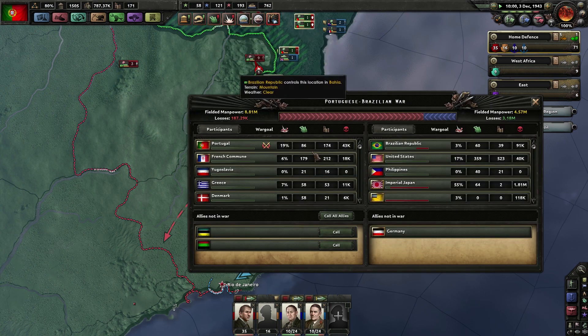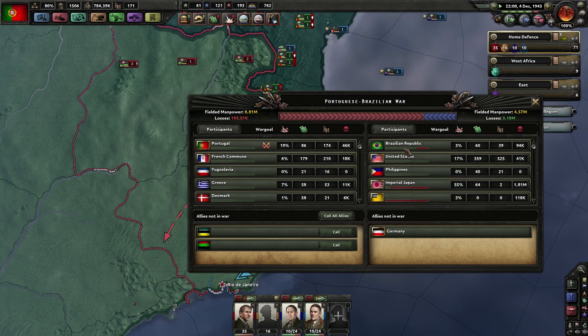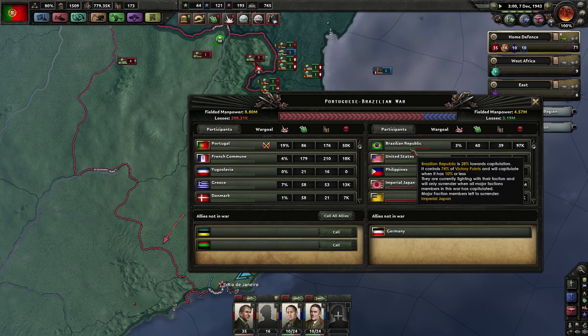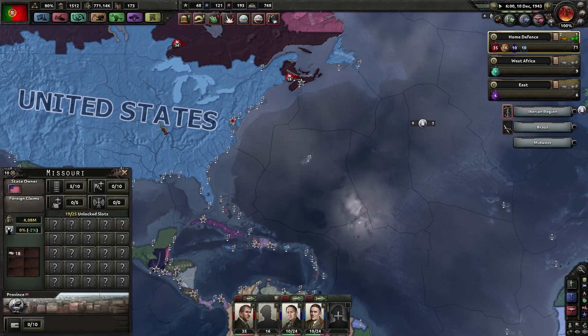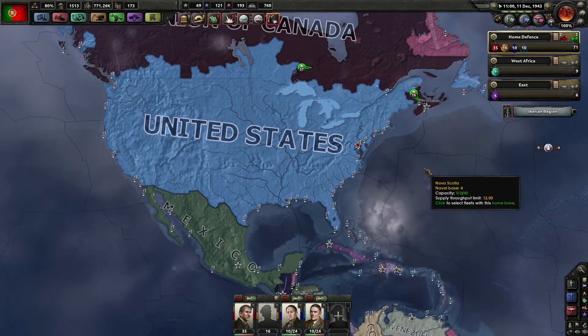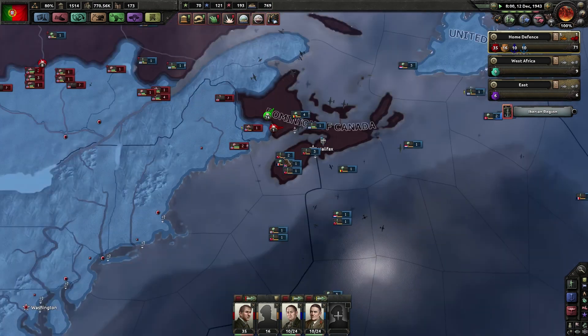How close is Brazil towards capitulation? Imperial Japan needs to capitulate still. The US has actually joined the Axis - it looks like it. Japan is very, very close to capitulation. The US still hasn't joined any faction, but they're crushing Canada.